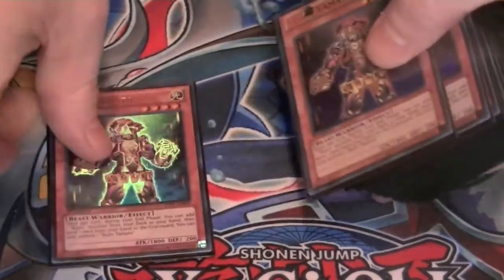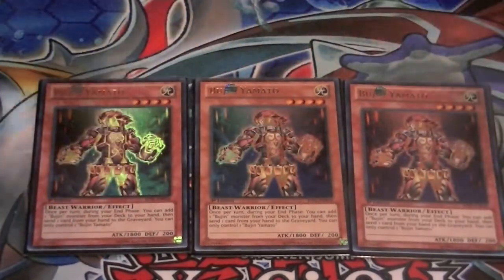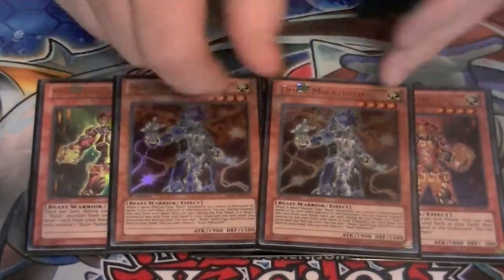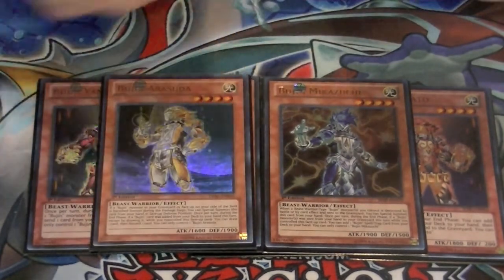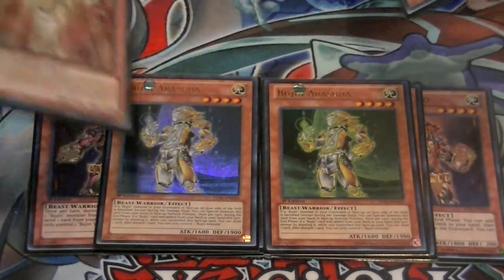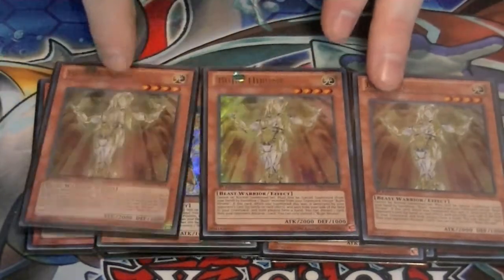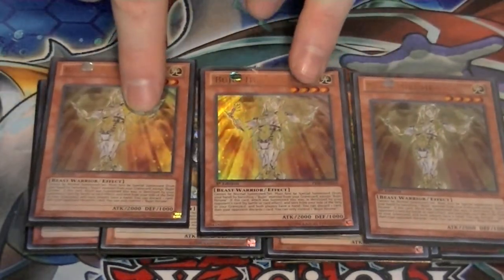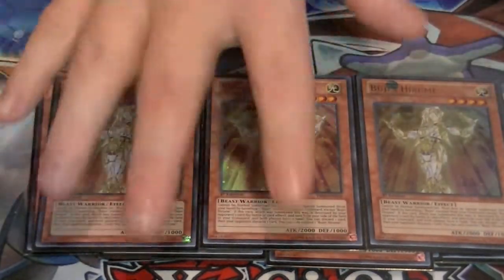To start things off, we have three copies of Yamato, the main guy of the deck — everyone knows this. I run two copies of Mikazuchi; if any Beast Warrior is destroyed, you can special summon him and continue on with your plays. I also run two Arasuda — when you remove something from play, you can special summon this in defense position. And three copies of Harume, which combos with Arasuda: you banish for Harume's effect, special summon him, special summon Arasuda, and then you still have your normal summon for that turn. That does it for our Beast Warriors.